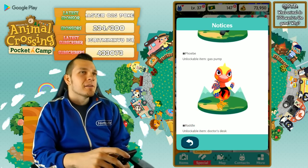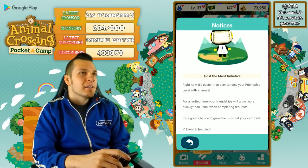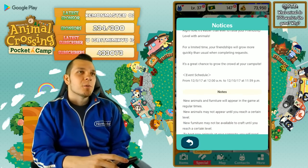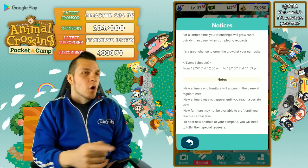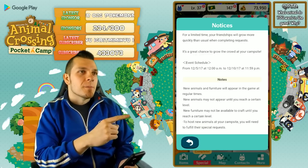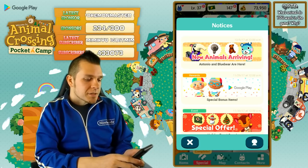You've also got Phoebe — and the rattle, the doctor's desk. This is called the Host the Most initiative. For a limited time, friendships will grow more quickly than usual when completing requests — it's a great chance to grow the crowd at your campsite. New animals and furniture will appear at regular times, new animals may not appear until you reach a certain level, and to host new animals you'll need to fulfill their special requests.